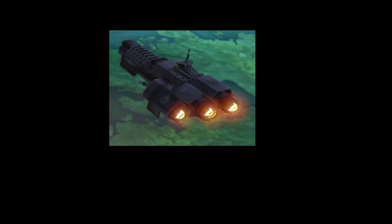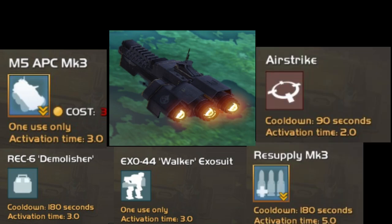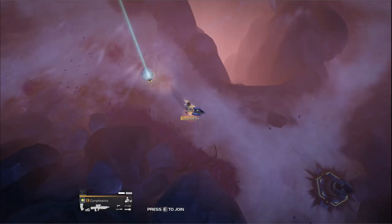Stratagems are effectively orbital deployed supplies, vehicles, mechs, ammo, and even air strikes — making every Helldiver a JTAC in all situations. Said stratagems can include specific ones such as a guard drone, a minigun turret, a repair beam, and even a bike.